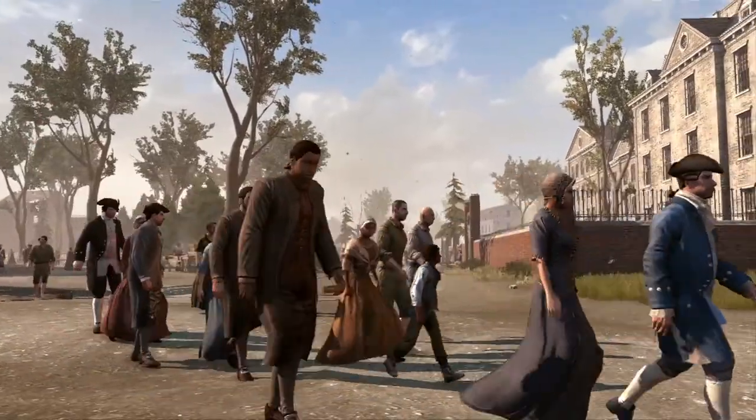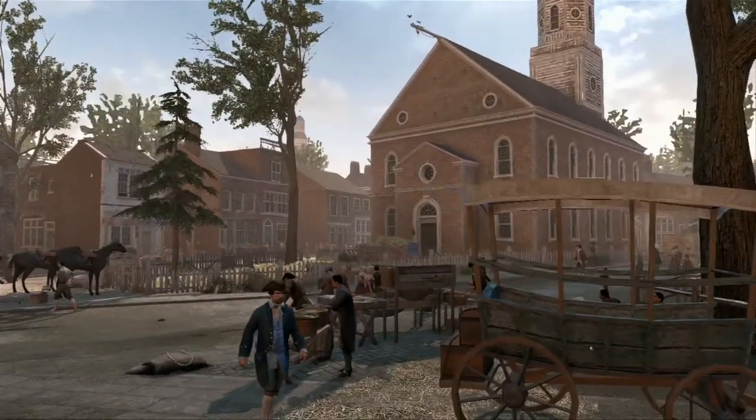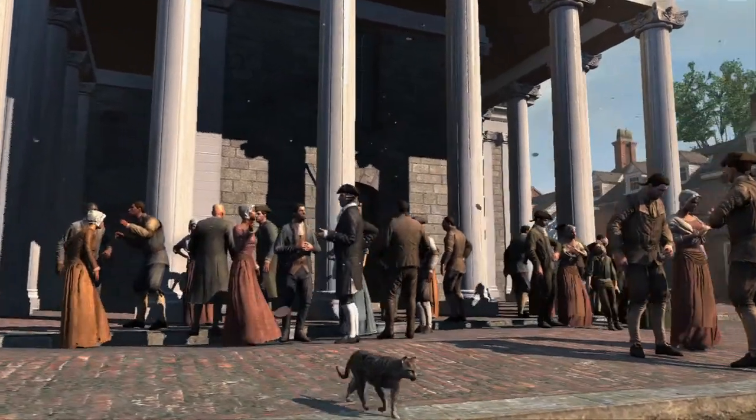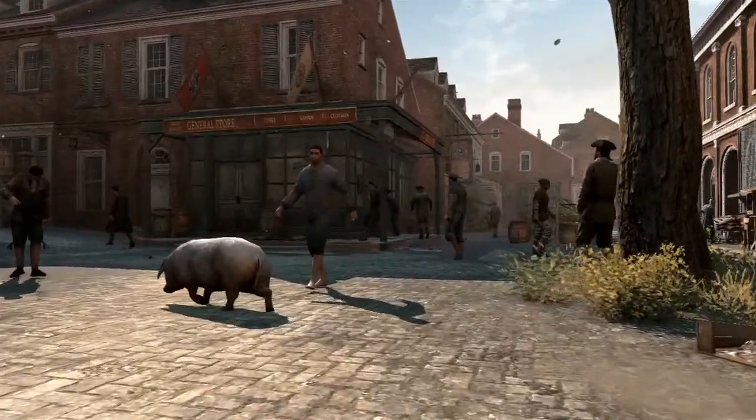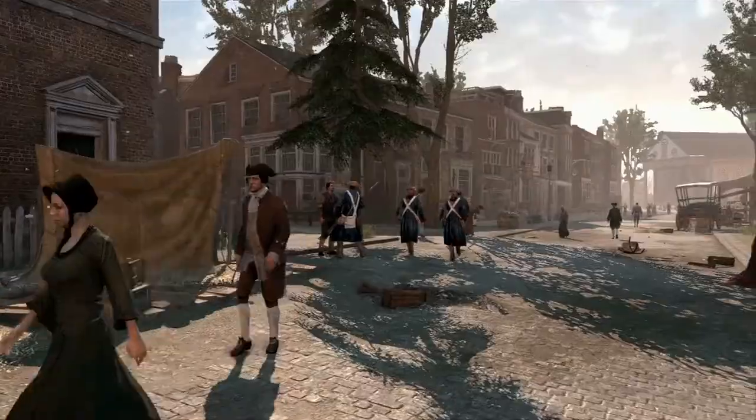We really wanted to push the animations and just make it look like a real living world. As you walk through the crowd, you'll also see animals in the streets. They'd clip a pig's ear in a certain way and let him go in the street to eat garbage, and when it was time, you'd go find your pig and slaughter it. We've got a lot of new ingredients that bring a fresh feeling to the gameplay inside the cities.